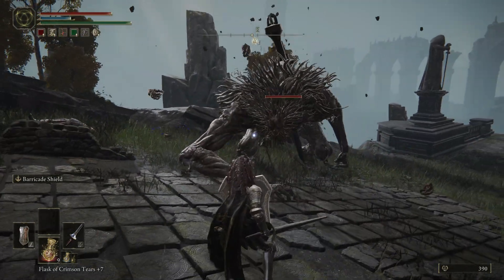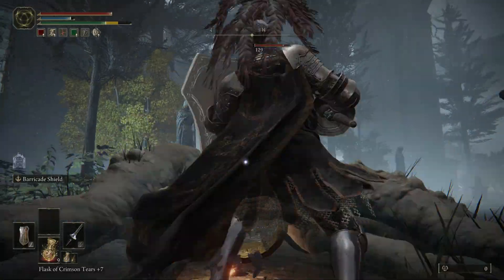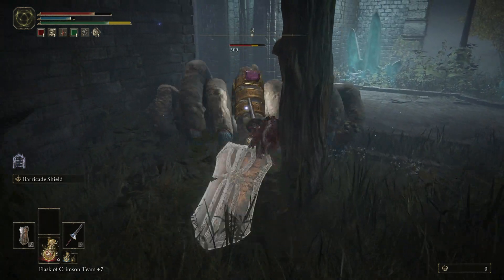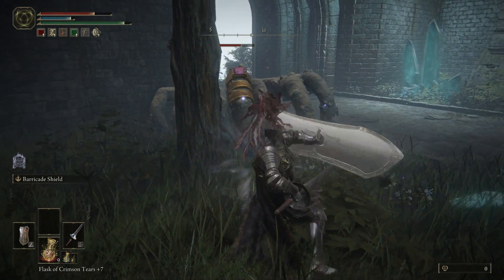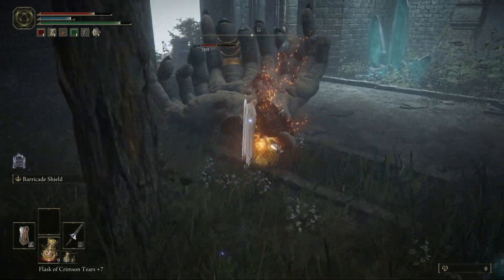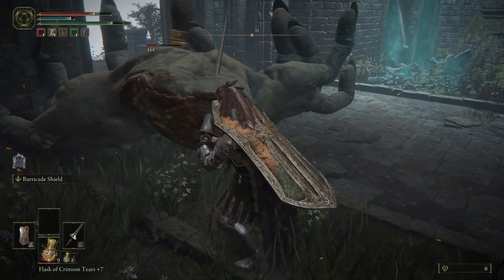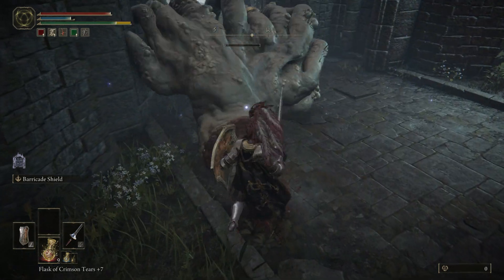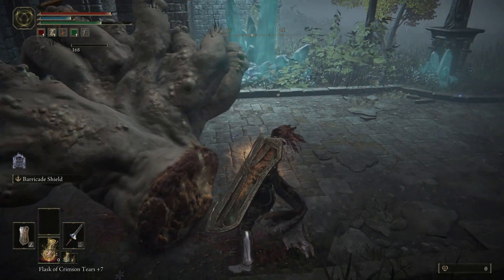This build excels in 1v1 combat especially when you can guard counter, because we're always hiding behind the shield you are always in a prime opportunity to guard counter. If you do get a stance break, you can follow up with a critical hit and deal heaps of damage. We can also heal some of that damage back if we're using the Assassin's Crimson Dagger, which is perfect to combo with this build.